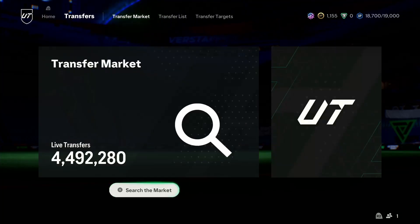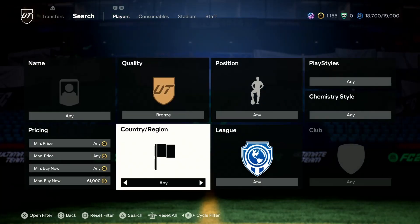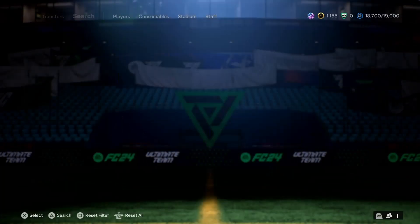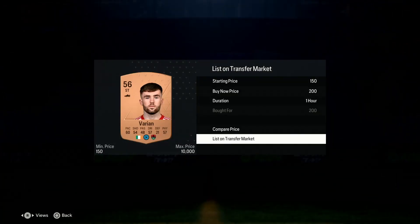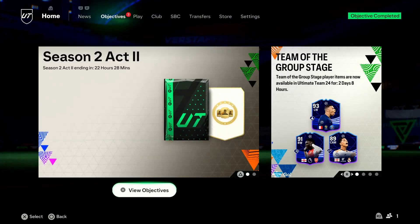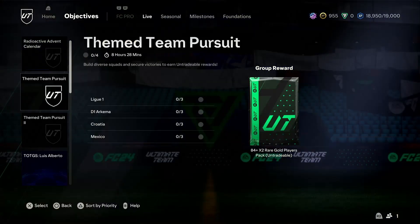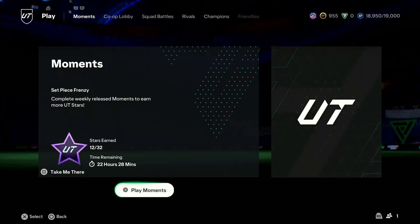Just to complete the objective, I'll go and buy a bronze for 200 coins. List it up for 200 - that's another 250 XP. Let's go! It's not a new level - we're 50 XP away. If I can win one more game, then we get another pack.